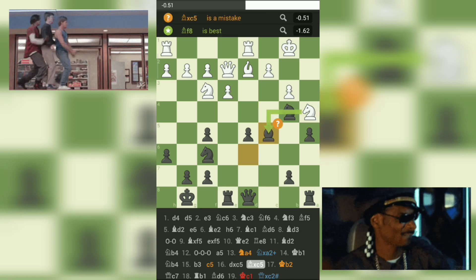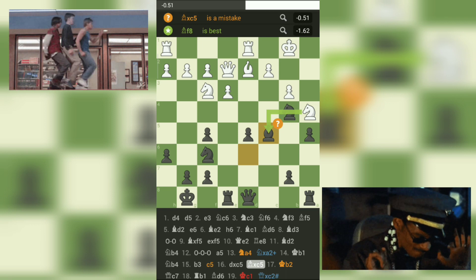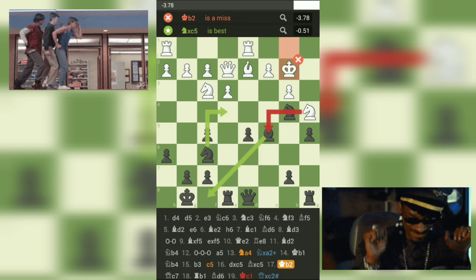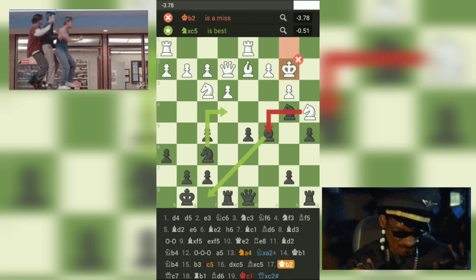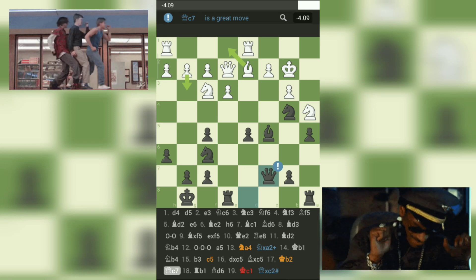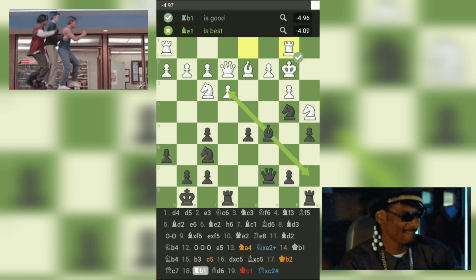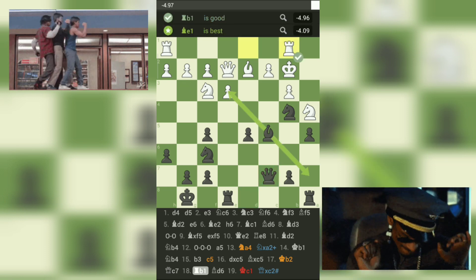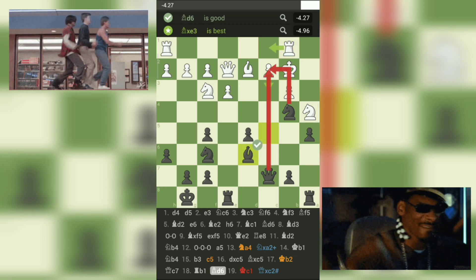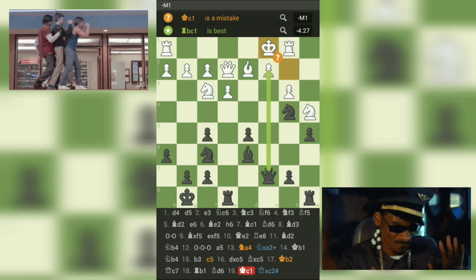White then plays 17. Kb2, preparing to move the rook to the c-file. Black continues with 17... Qc7, attacking white's pawn on c5. White plays 18. Rhb1, defending the pawn and preparing to move the rook to the b-file. Black then plays 18... Bd6, attacking white's pawn on b3 again. White plays 19. Kc1, defending the pawn and preparing to move the king to safety. Black continues with 19... Qxc2, delivering checkmate on move 19.